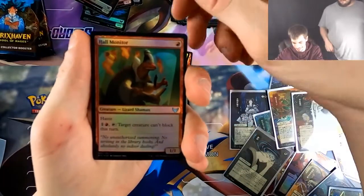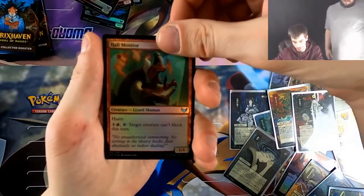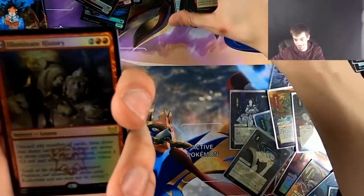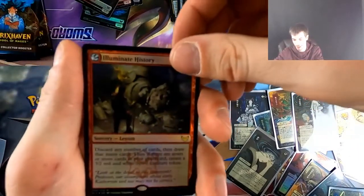This card might be broken. It's a Wall, so it's good against Prowess in Modern, and it lets you learn so you can get your sideboard lesson that's good against Prowess.